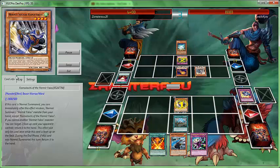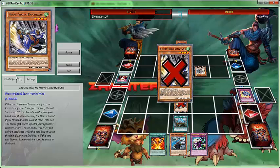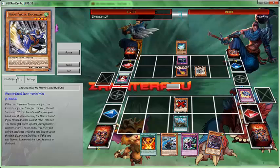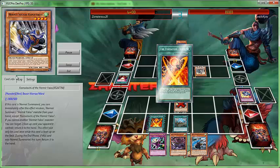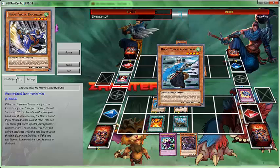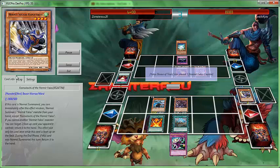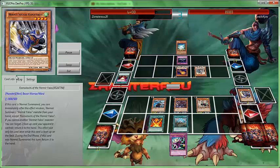So when a Yo Senju monster returns back to the hand, your opponent has to return a card on your side back to the hand as well. That's the spell card and you have to pay 800 life points to activate it. Now the real card that makes this spell card really good is the trap card.